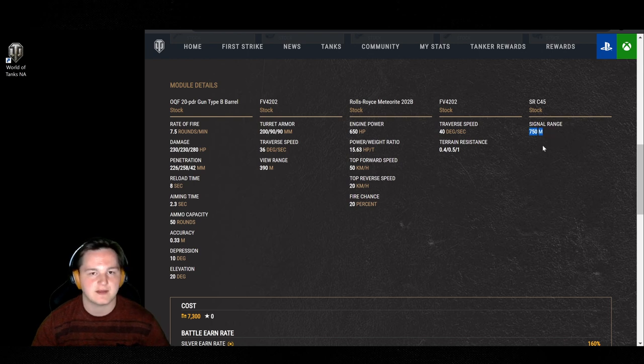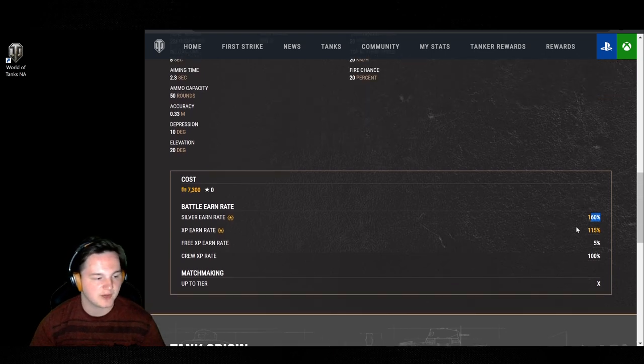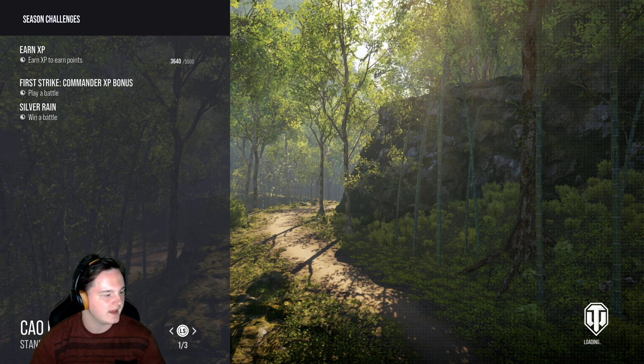Signal range at 750 — that's not bad either. Radio range is primarily assist damage so that's going to be really nice. With my current setup we're going to have to bring up OBS for a split second since we're running off one monitor rather than the two we had before. One of the biggest advantages this tank has is the 160% silver earn rate rather than the 150% that most other premiums have. So primarily this tank's making a really good amount of silver every single match, even on a loss. And the 1,400 hit points — honestly not bad either.